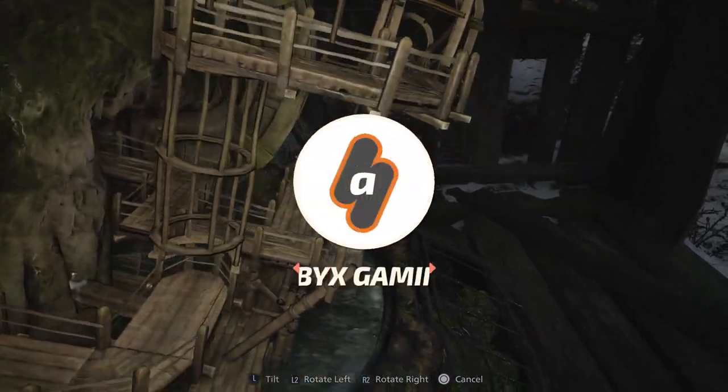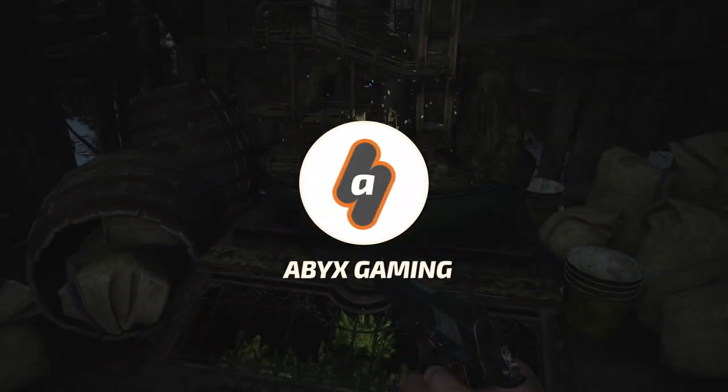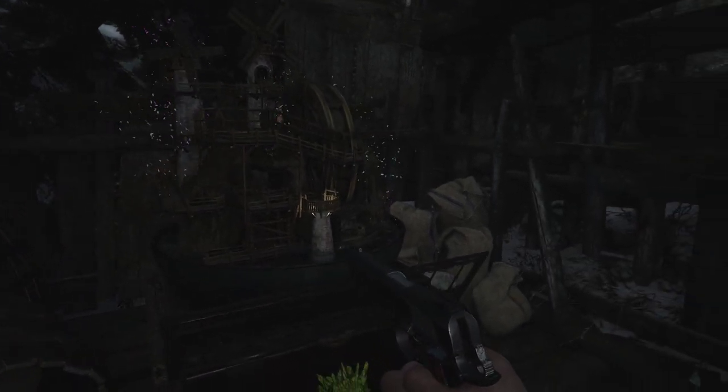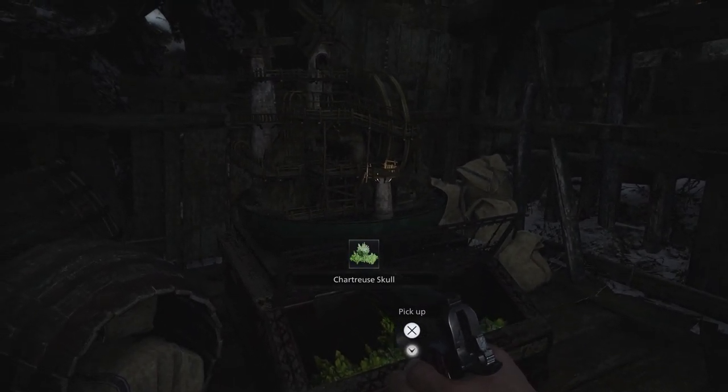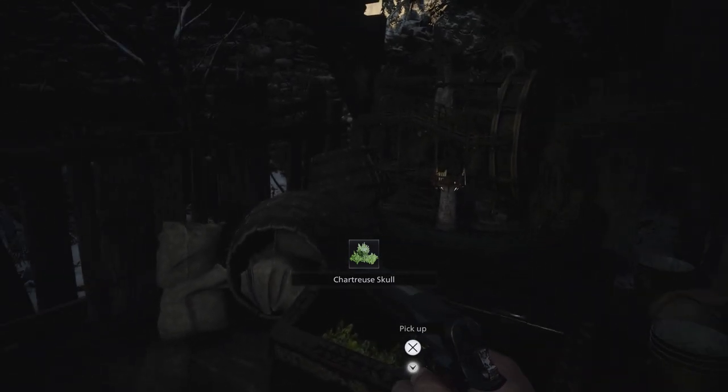Hey everyone, this is Angel from Apex Gaming for a brand new video for Resident Evil Village. In this video I will show you how you can solve the Water Whale puzzle, one of the four different Nordstein Labyrinths in Resident Evil Village, located in the Windmill.